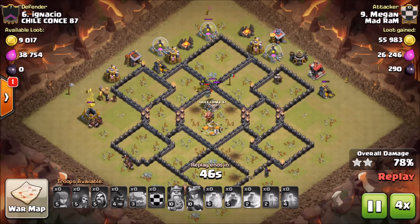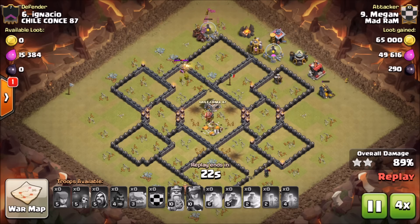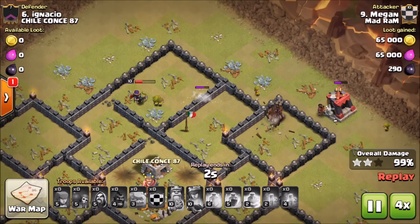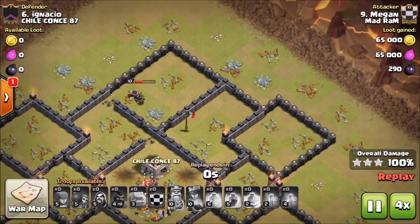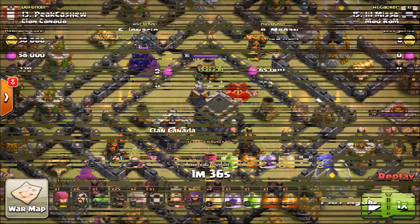Hopefully you guys can understand what I was accomplishing there with the low hero version. We're gonna show off a couple different versions from Misa and other clan mates, but this is in my opinion the most powerful Town Hall 9 attack. It's super strong, it works against almost any base - low heroes, high heroes - as long as you have good execution, this strategy is gonna work out well.